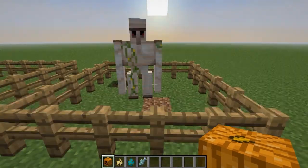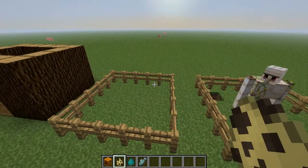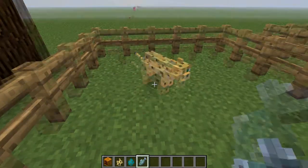Also, they added in NPC Children, which is kind of cool. The next thing I have for you guys is called an Ocelot. It's pretty much a cat, and you can turn it into a pet cat.